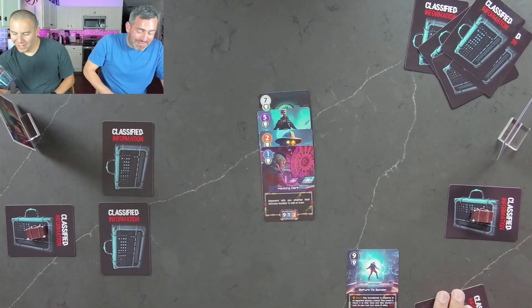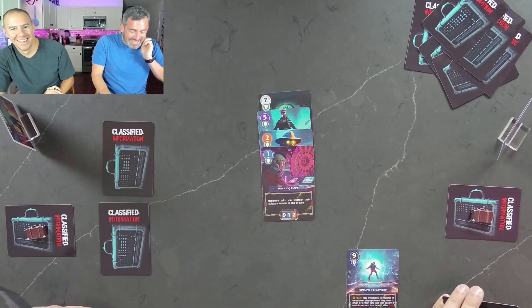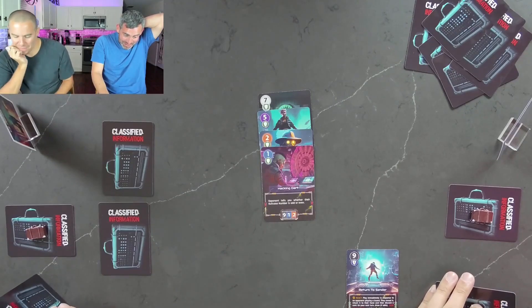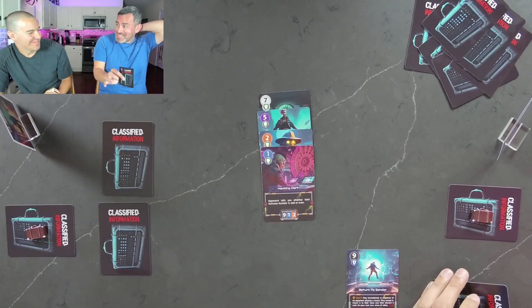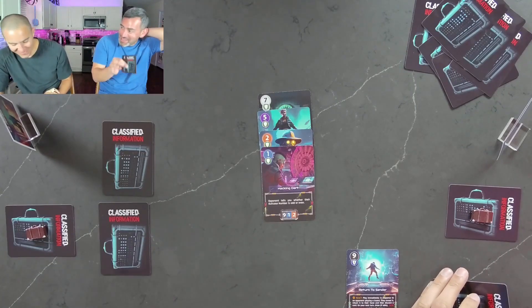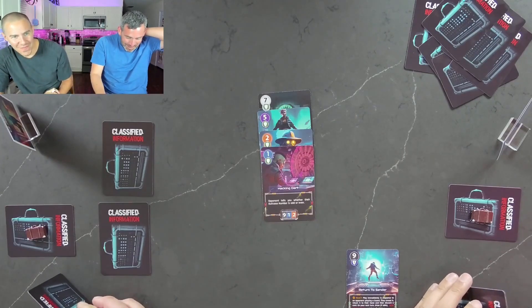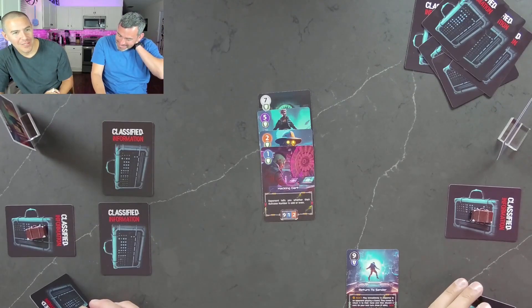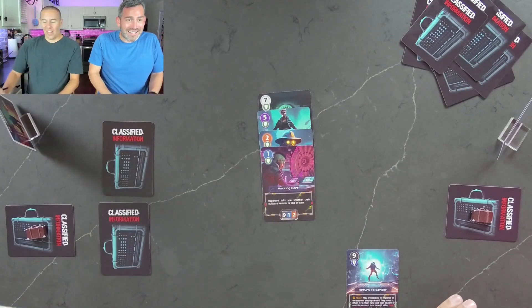I'm going to hope I'm right — I'm just going to encrypt this one here. It's really down to two cards for me, and both of these help me either way. Were you in that same scenario? Yeah. So I'm hoping I'm picking the right one. I'm going to go with my gut and encrypt this one. All right, it is time for the big reveal — our suitcases.